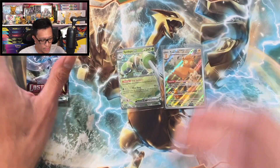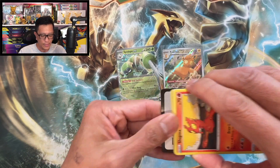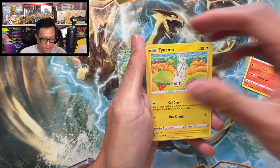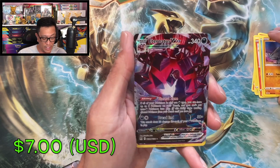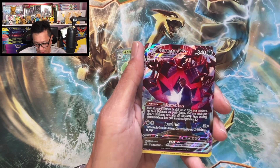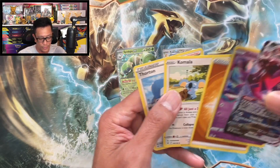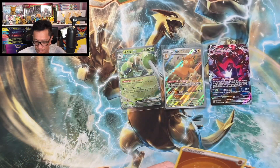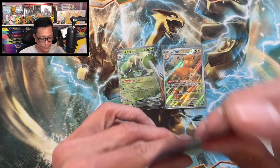Alright, last pack of the first box — Lost Origin. One to the front: Bronzong, Slugma, Tynamo, Litleo, Snom, Rhyhorn — wow, an Eternatus VMAX full art trainer gallery hit! Beautiful hit guys, very nice! And a Sableye holographic. I did the card trick wrong — but what a beautiful hit! Let's sleeve this up!